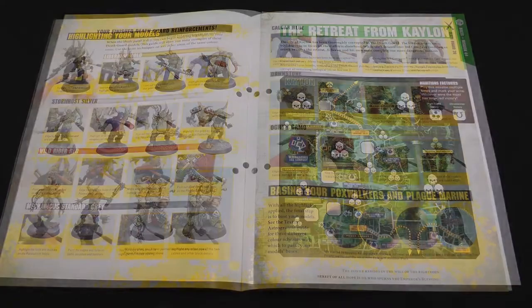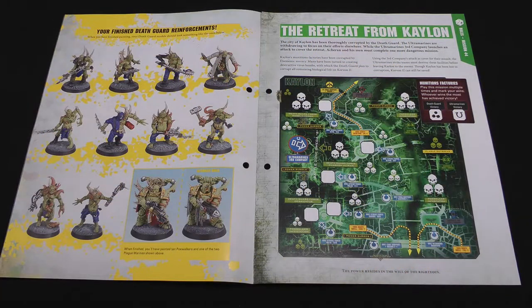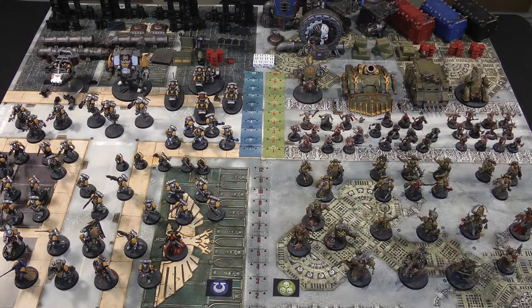The painting guide is pretty much the same as the old Poxwalkers or the ones we got before — obviously they have slightly different details, but the principle is the same, and the Plague Marines likewise. Anyway, with that over, we're going to have a look at the whole collection — everything we've got so far with the magazine, not including all the paints, brushes and so forth.